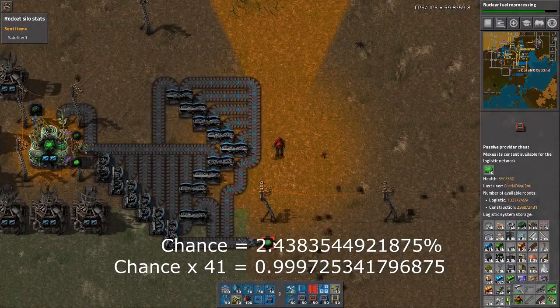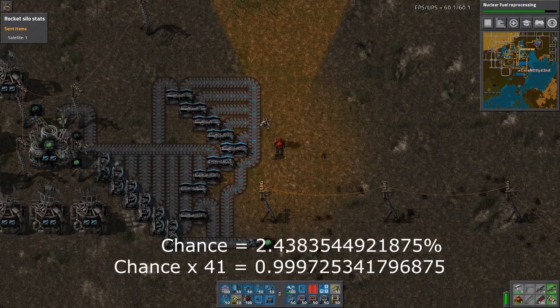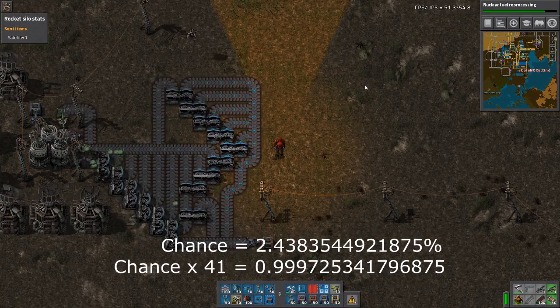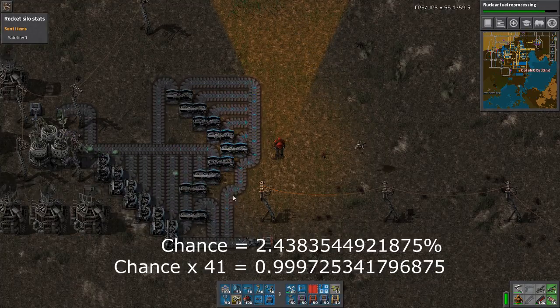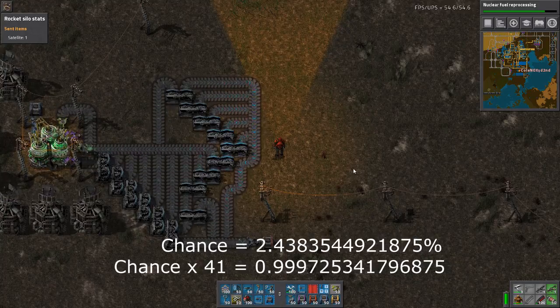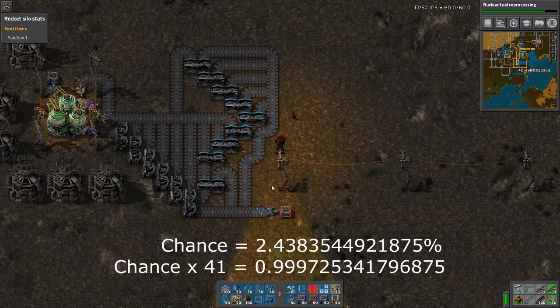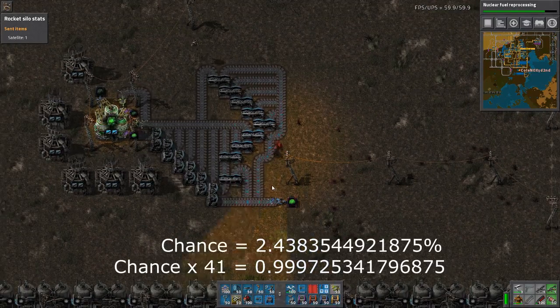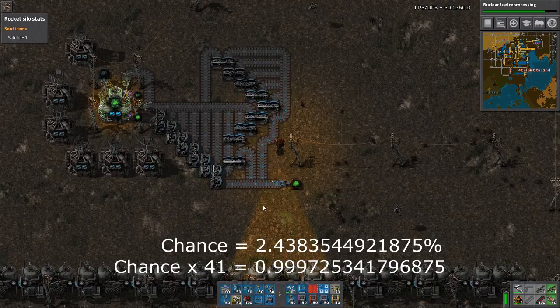Not a chance, but that's the amount of items that go here if you input 41 items. The chance is 0.024, so 2.4%. Why should you do this? You shouldn't, really - it's much easier with wire conditions. But if you just hate circuit wires, you can use this. Thanks for watching.